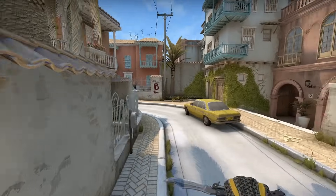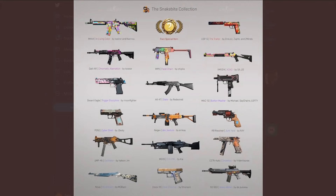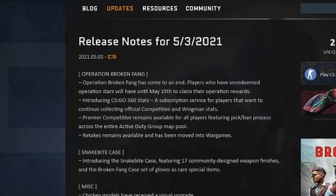Hey, what's going on guys, it's your boy Fano here. Today Valve decided to release a brand new CSGO update featuring a new case called the Snakebite case — we're gonna get to that in a little bit — as well as removing Operation Broken Fang from the game.